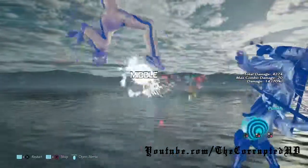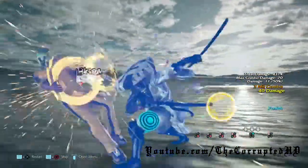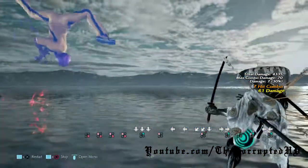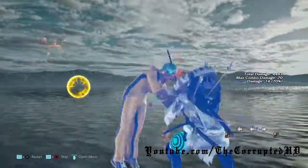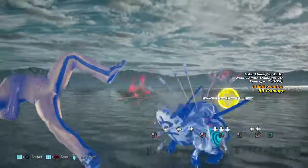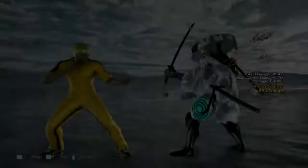This bit of info got added in after the initial production of this video: Yoshimitsu can get a flash on Law's somersault kick — not the one where he lands on the ground, but the one where he actually lands on his feet. If you get the timing perfect you can actually get a flash combo off this one.